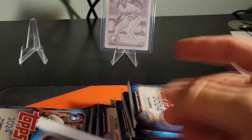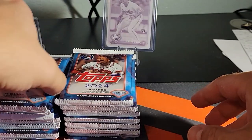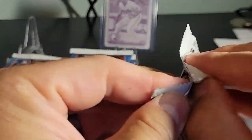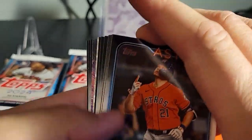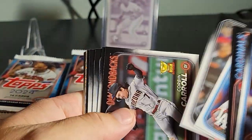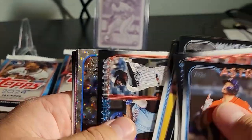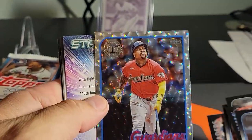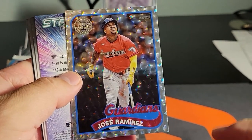Yeah, so there's a horrible addiction — just like all of you that are watching. We're supposed to be getting foil board cards, just like that one there. Jose Ramirez — that'll do.